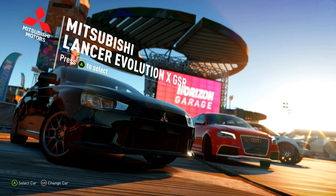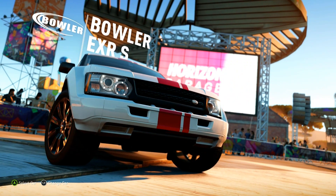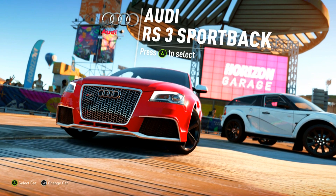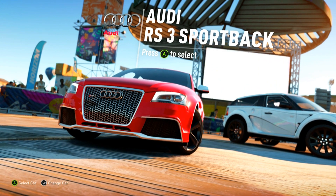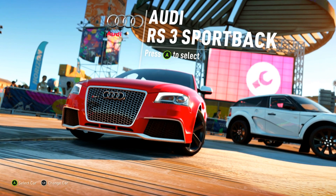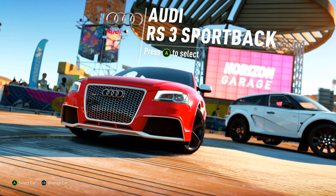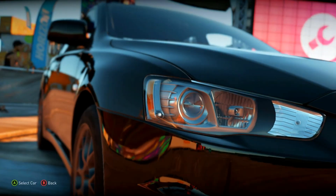So we can choose the Mitsubishi Lancer Evo X GSR, the Audi RS3 Sportback, or the Bowler XRS. I don't want to race SUVs, so it's between these two. I really like some of the new Audis — like the new Audi RS5, I think it's one of the most beautiful looking cars I've ever seen, especially in pearl white with dark rims. But I'm not as much of a fan of the RS3 because it's like a hatchback type car, and I don't really like the hatchback station wagon look. So I think we're going to go with the Lancer Evo — pretty solid car if I do say so myself.